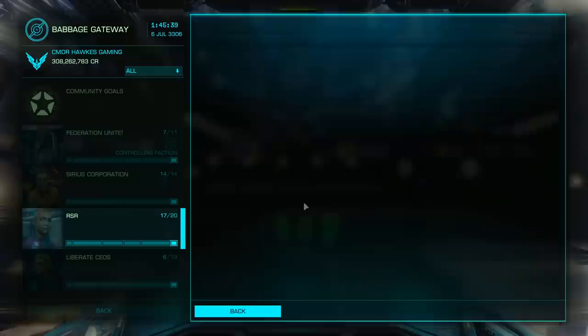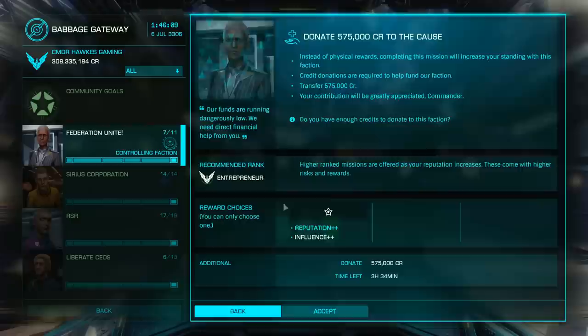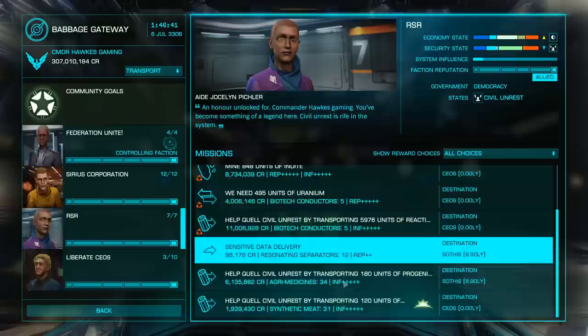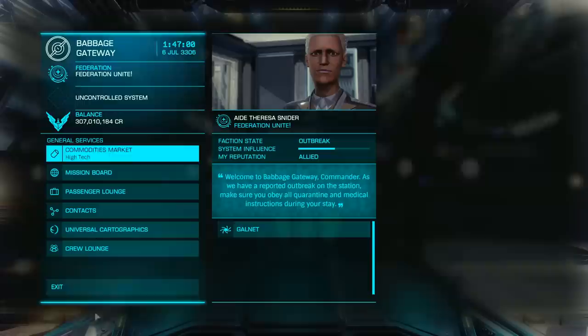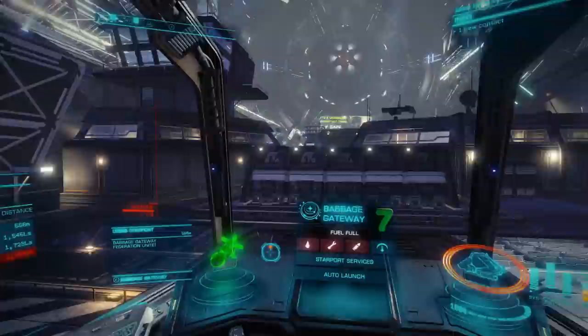Don't get too concerned with there only being one Federation agent in this system — there are plenty of Federal missions to go around. You might also want to consider doing these missions in solo mode, so you don't have actual players trying to interdict you at the same time. If you start out with no faction with these guys, you're going to find fewer missions. Completing missions will increase your faction standing with these mission givers, and they will start handing you more and more missions.